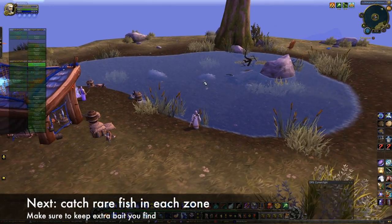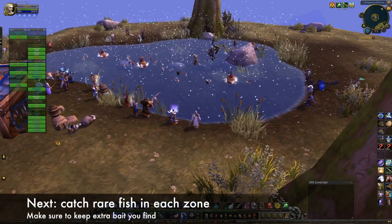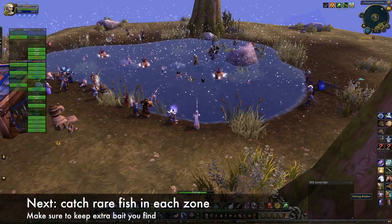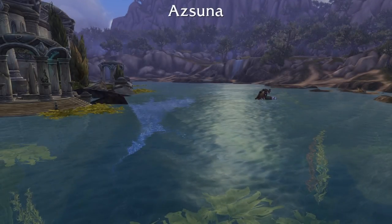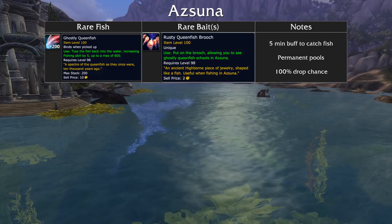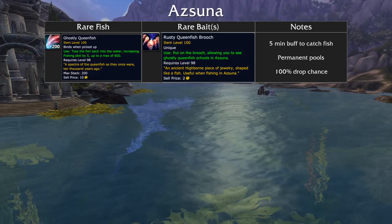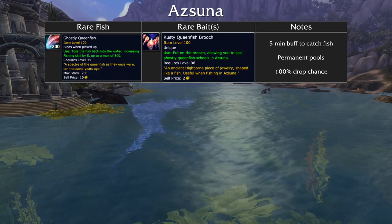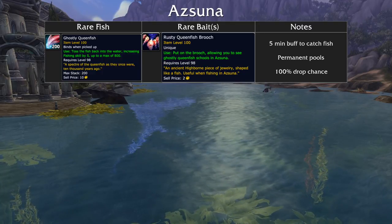Alright, with your Arcane Lures in hand, let's head out to each zone and talk about the rare fish there. Make sure you keep any extra rare bait you find, as they'll come in handy for leveling the artifact. First up is Azsuna. To get the Ghostly Queenfish, you must loot the Rusty Queenfish Brooch. Using this will let you see previously invisible schools of Ghostly Queenfish for 5 minutes. These pools never dissipate, and the drop chance is 100%, unlike most of the other rare fish.